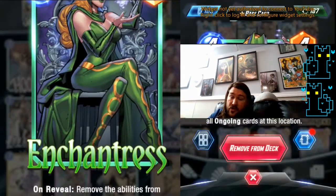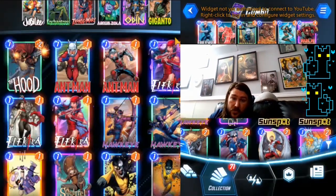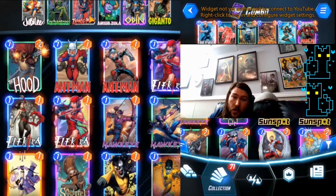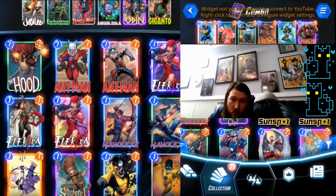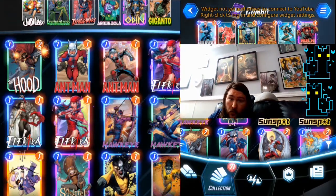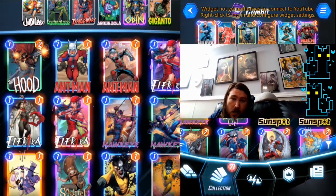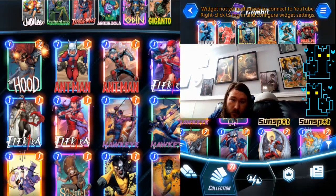Enchantress is in here both to counter Dinos, which are popular, and because it can turn off our Typhoid Mary, which is the only ongoing effect we have besides our Armor, which is just here for counter play. We're running Quicksilver and Domino just to guarantee that we can draw cards on curve, because almost our entire deck costs three or more. With the exception of the Armor and our fixers, everything costs three or more.